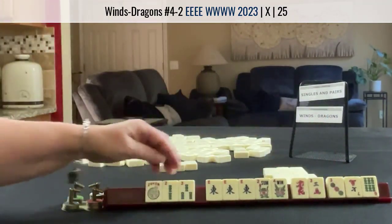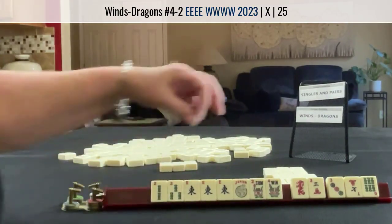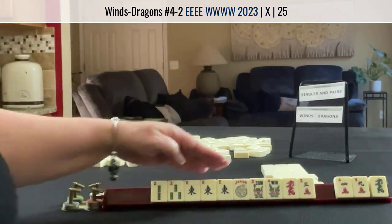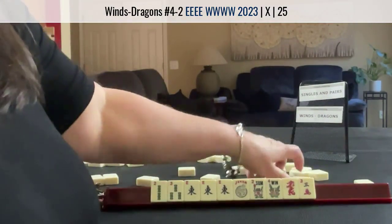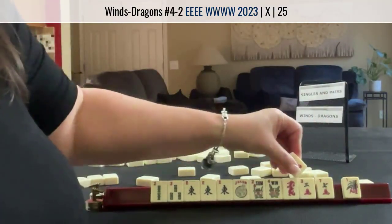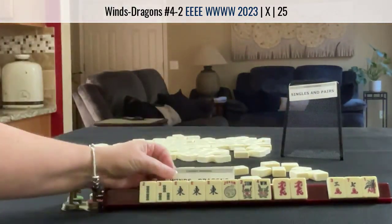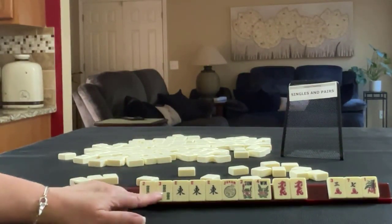Now we can let those go. East — this could be the West, maybe. We need a White Dragon and another 2. Let's pass these 3. No keepers. Let's pass these 3. No keepers. We ended up with Joker Bait. Three discards — Joker Bait, East and West with the year. Winds and Dragons. If you would have done something differently, write Force 2 and what you would have done with these tiles.